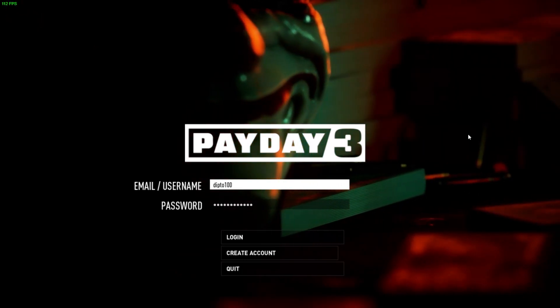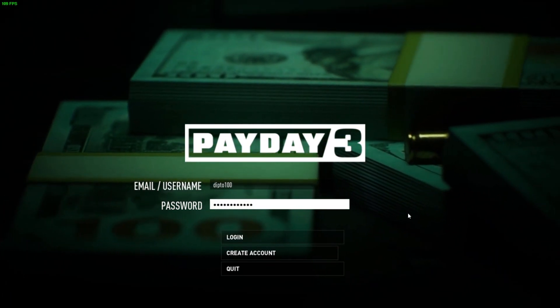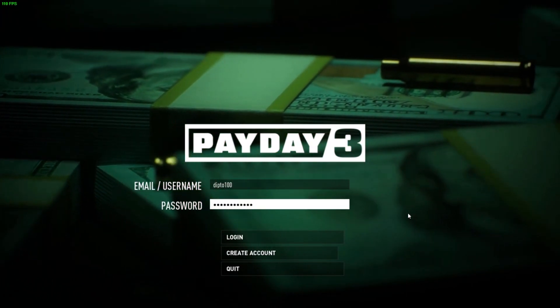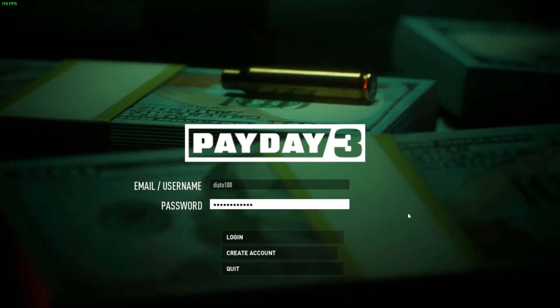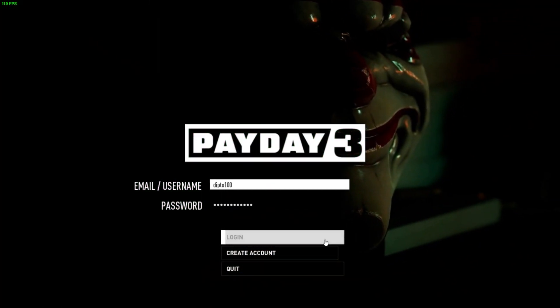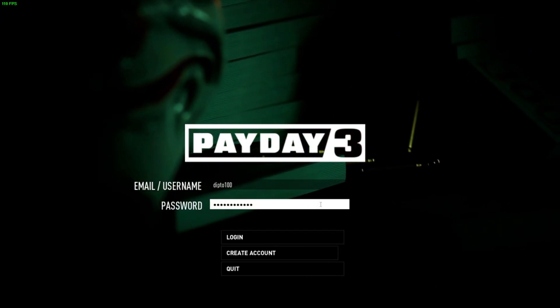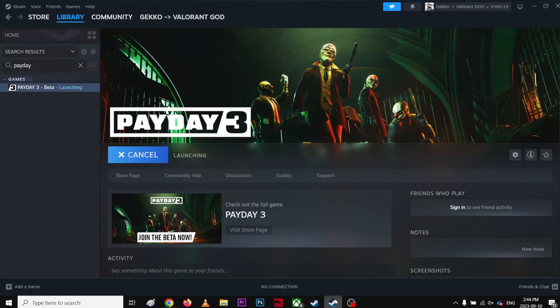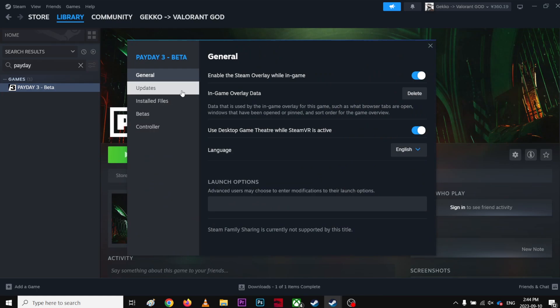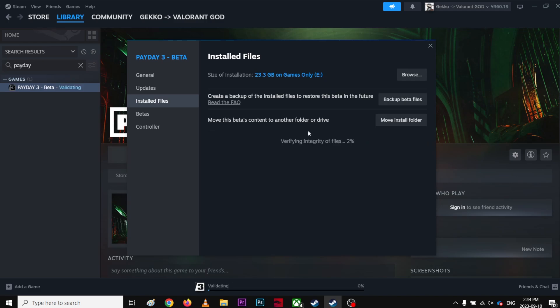I couldn't log in on Payday 3. I created an account and linked my Steam ID with my Payday 3 website account, but when I tried to log in it doesn't work — it doesn't even tell me what's wrong. So let's see if I can fix that. Let's go to Payday and try to verify files — verify integrity of game files — and see if that works.